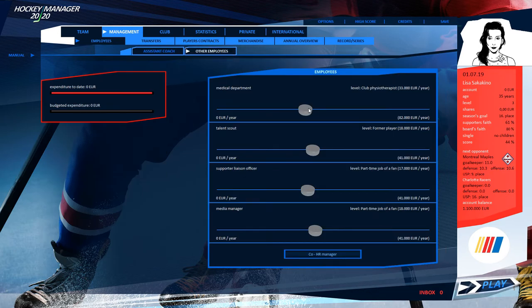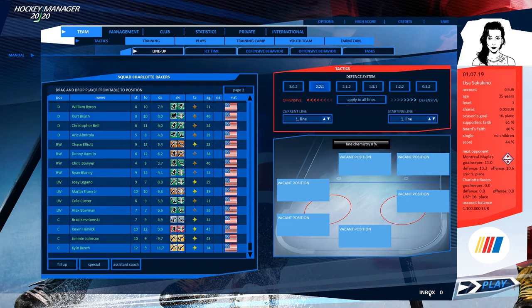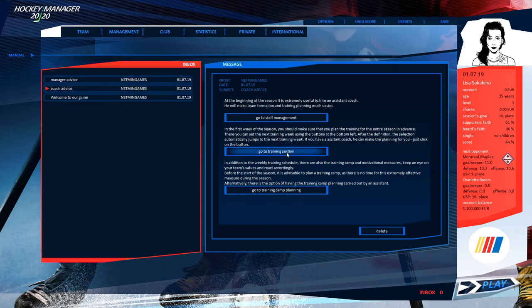For other employees, our medical department costs 82,000 per year. We also have a talent scout, liaison officer, and media manager set up. Staff management looks good — we've got that set.